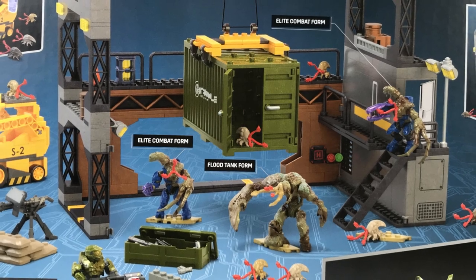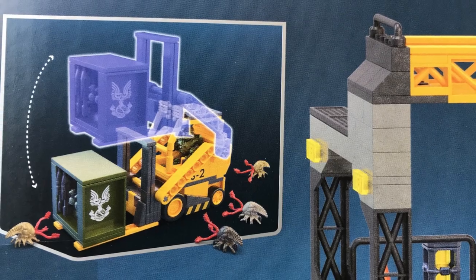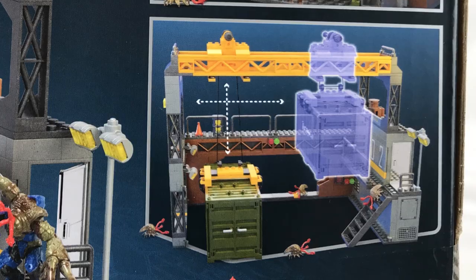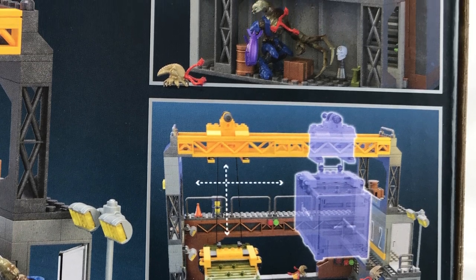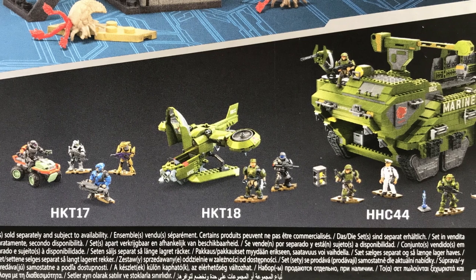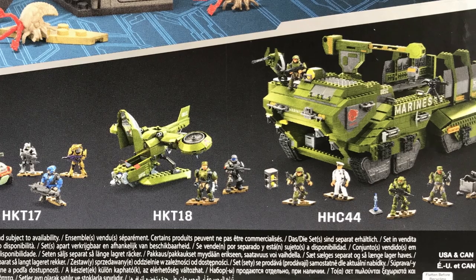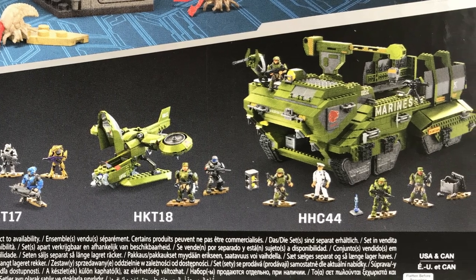On the side of the box, there's great artwork with the Chief reorganising some combat form elites. On the other end, you've got the customary Master Chief - it's the Infinite Master Chief, but it looks nice on the shelf when it matches all the other sets, with a smaller image of the display set laid out below him. On the back of the box, you get a good view of the build, character names, demonstrations of interactive features, and an internal view of the crane's control area. On the bottom right, you see current and future sets from Mega, including the new Elephant Sand Nest.